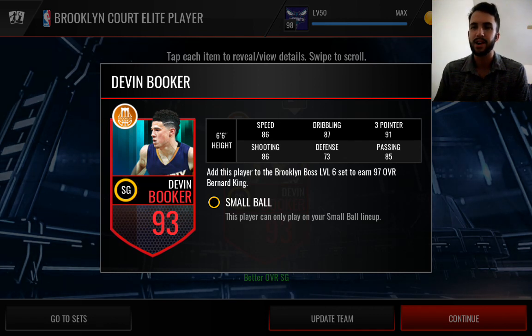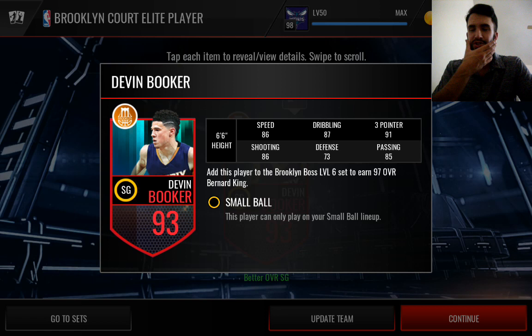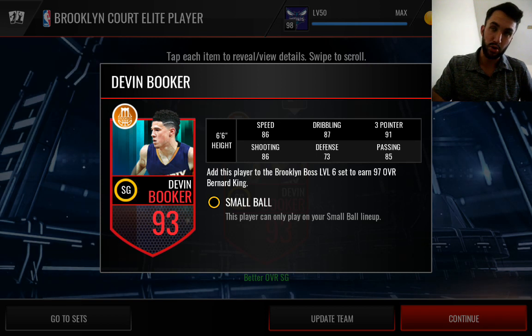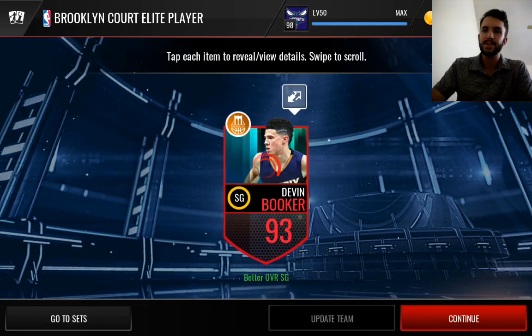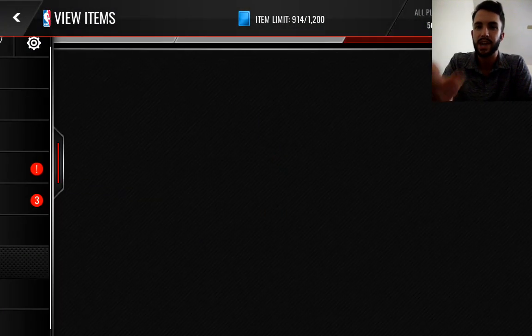That being said, I am about to pick up Allen Iverson who's a 99 and also a shooting guard. So he's actually going to probably be taking Booker's place. Although I don't think you can have two of those players — you can't have him in your summer lineup and your shooting lineup. So I might actually end up keeping this Devin Booker. He's got nice stats: 91 three-pointer, 86 speed, 87 dribbling, 86 shooting. So we'll hit Update Team and then go ahead and complete the rest of those sets.